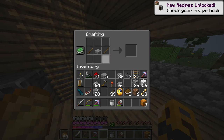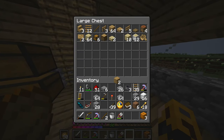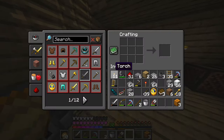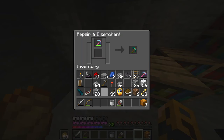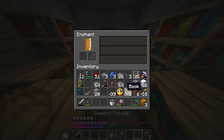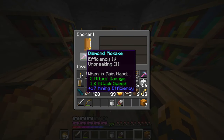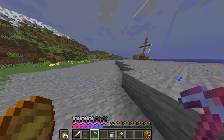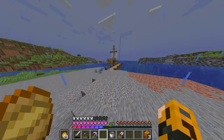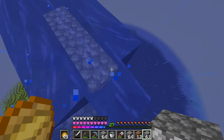I was pretty close on the grindstone recipe — I needed some planks at the bottom of the sticks, something like this and then like this. There we go! Let's disenchant this pickaxe and hopefully get something good — please, breaking three! Okay, not bad, I'll take it. All right, let's get started gathering a ton of cobblestone for the farm.